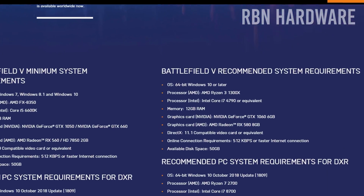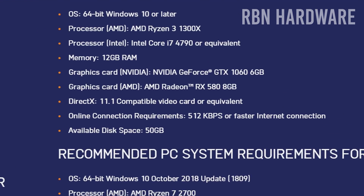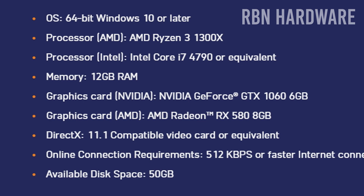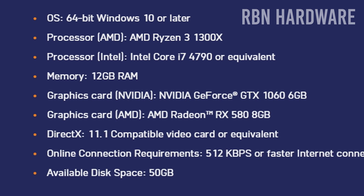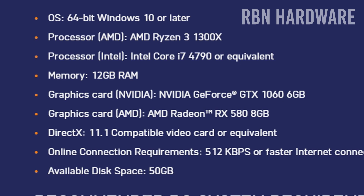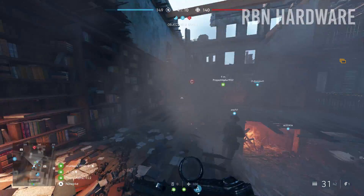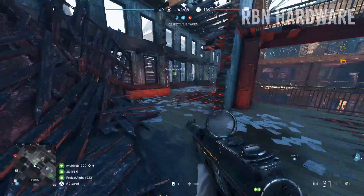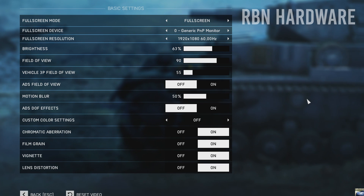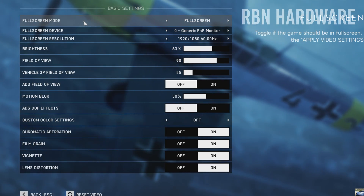A quick look at the recommended requirements tells us we need at least a GTX 1060 6GB from Nvidia or an RX 580 8GB from AMD. The GTX 1060 performs similarly to the older GTX 980, making it about 20% faster than the GTX 970 we're running in this video. So we should still be able to hit 60 FPS pretty easily even at higher detail settings.